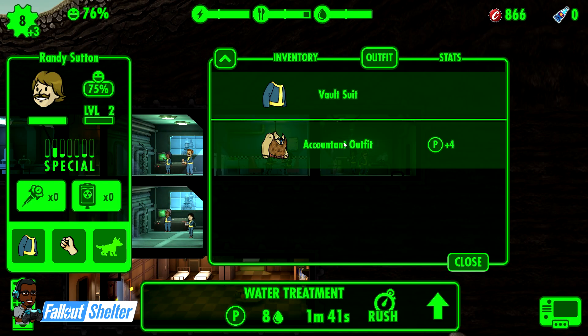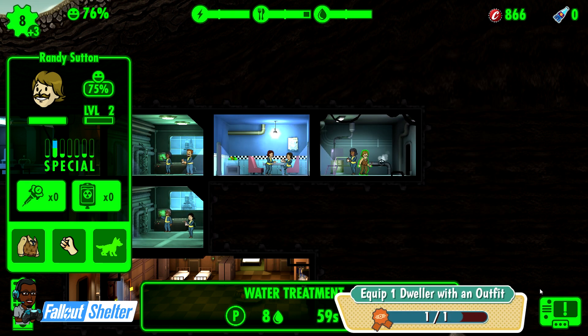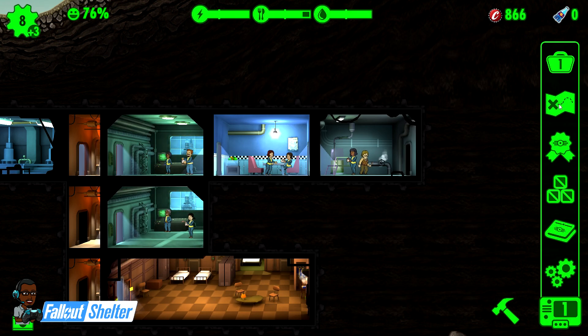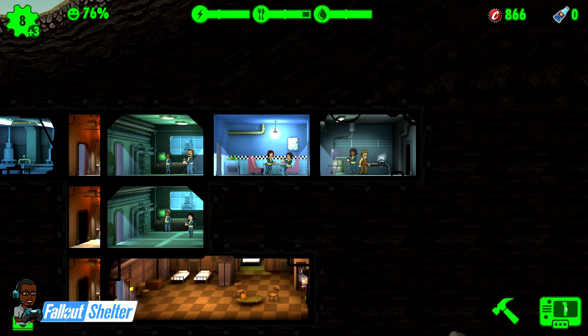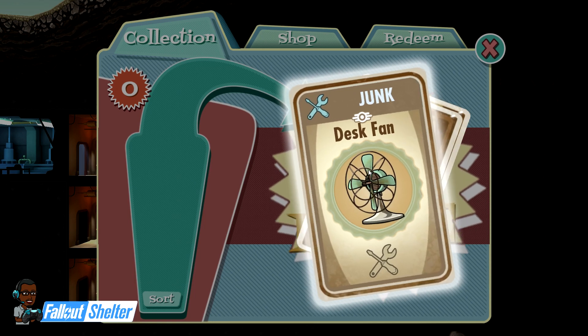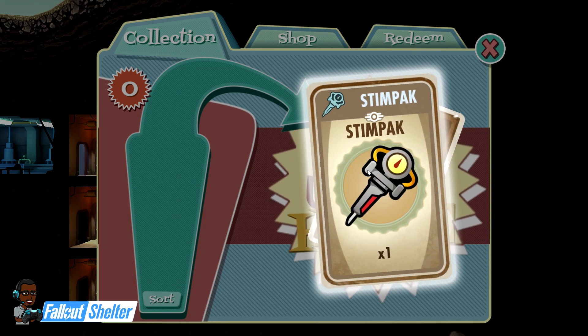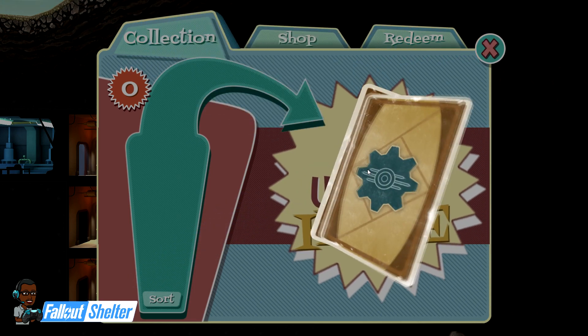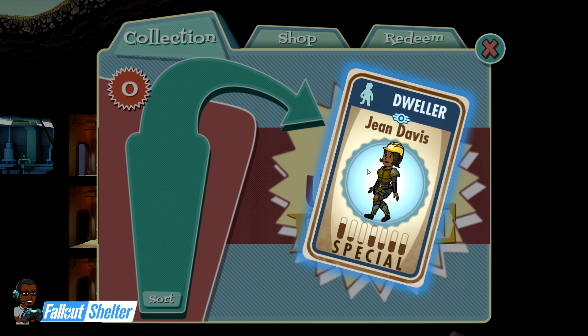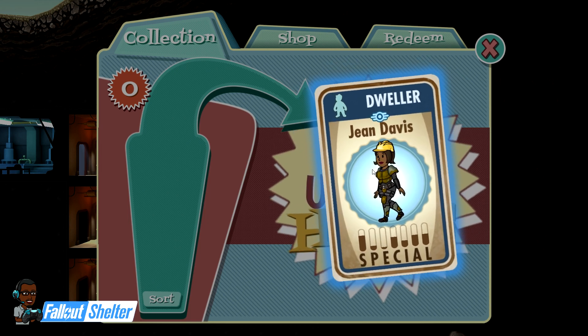I want to get this guy the account outfit because it elevates his Perception. I'll probably end up giving it to somebody with lower Perception, but for now I'll give it to him just to get that objective done and earn a lunch box. It's good to get a stim pack this early. At this early stage, as many weapons as you can have the better - no matter how bad they are, because you'll end up selling or recycling them later anyway. Here's another dweller - it's good to get dwellers early on.